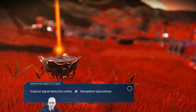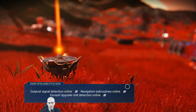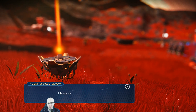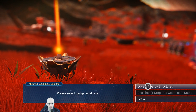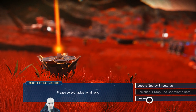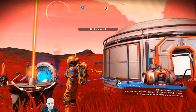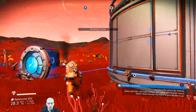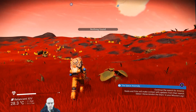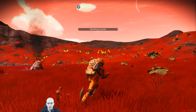Outpost signal detection online. Navigation subroutines online. Exosuit upgrade unit detection online. Please select navigation dots. He doesn't want to do that again. Nothing found - like 20 units to the side and they can't find it.